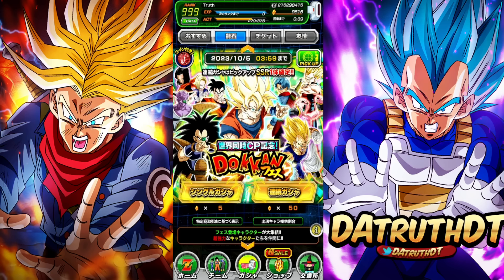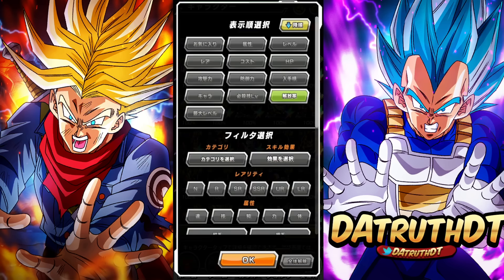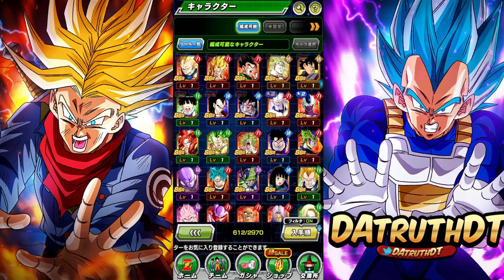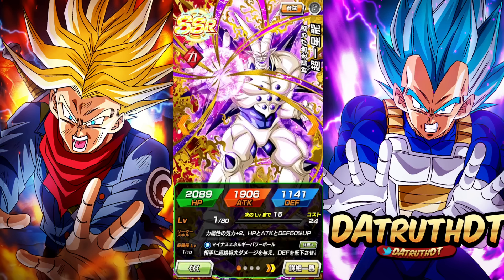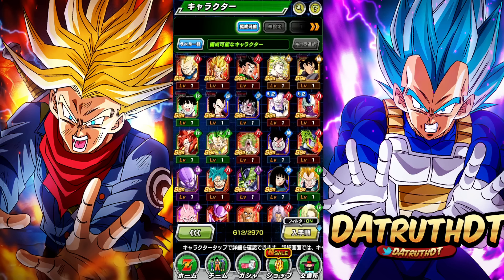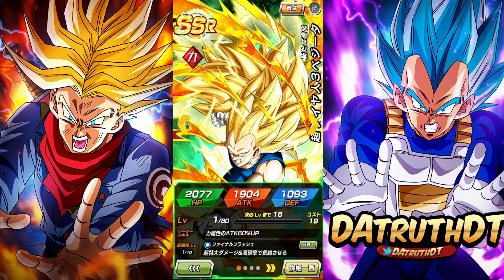I had to use some stones in order to even buy the packs, unfortunately. What's so funny is that in the process of just using 300 stones really quick, I actually did manage to get multiple characters whose SSRs I didn't have — Physical Broly, STR Omega, and even Gogeta. I don't think I have very many copies of some of these guys.